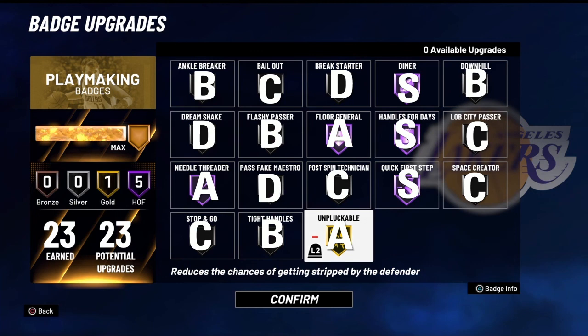That's just how it is for me — I talk good about something and then it all of a sudden goes sideways. But as it stands right now, Unpluckable is a very good badge. I only have it on gold because Hall of Fame Handles for Days, Quick First Step, and Dimer are obviously better. But Unpluckable is just a necessary badge for dribble guys, dribblers, or even playmakers in general.